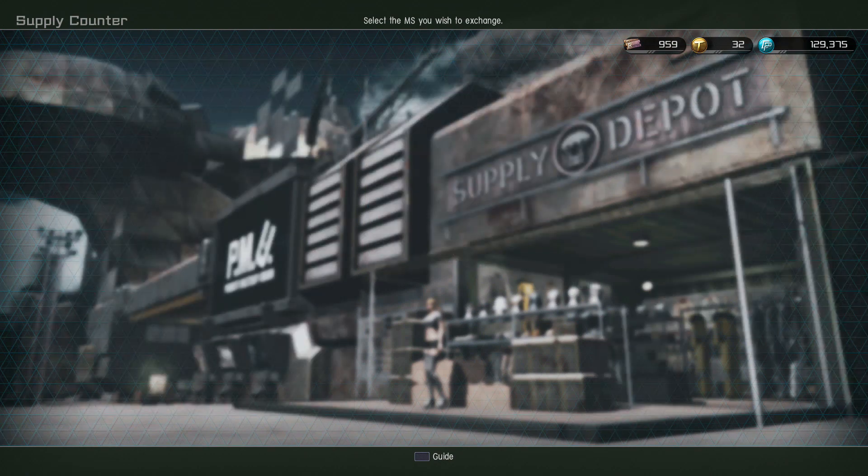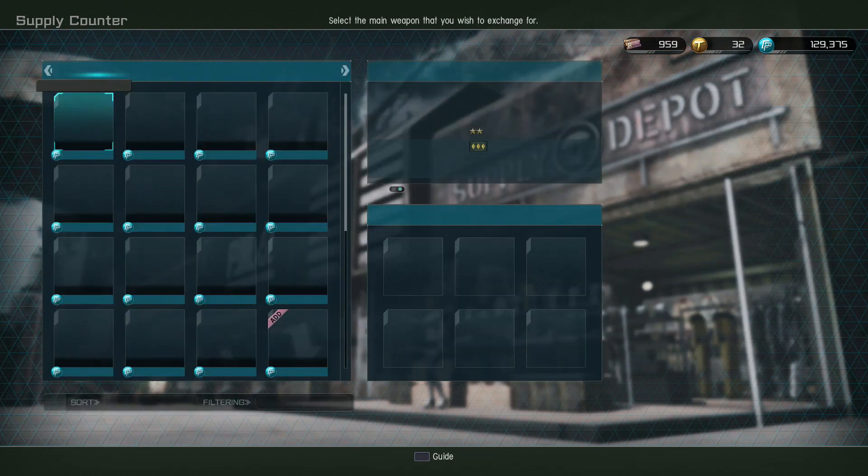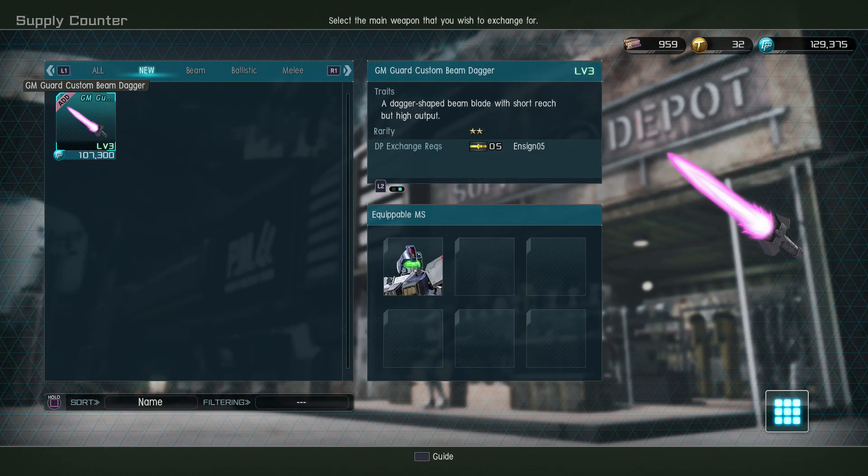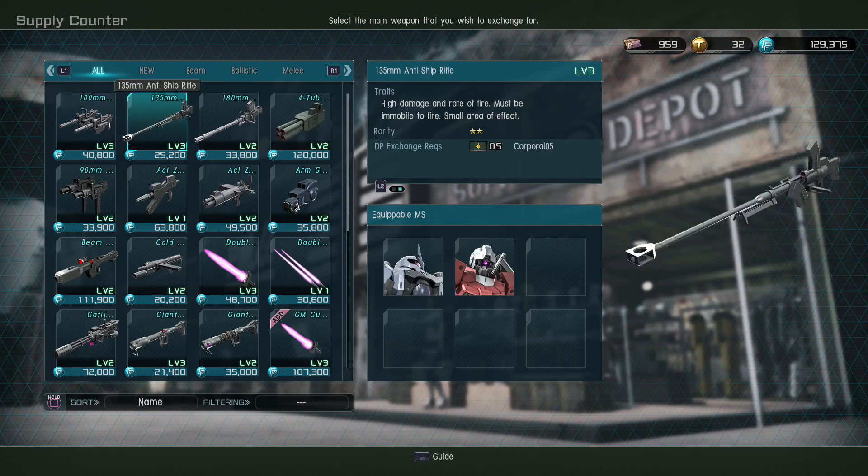Those seem to be the only new things for this update — nothing new that most people are going to be able to get out of the DP store. There are Level 3 Guard Custom daggers here, though. I think I have the Level 3 Guard Custom, so it may be that that's new to the store too and it's just not showing up for me.